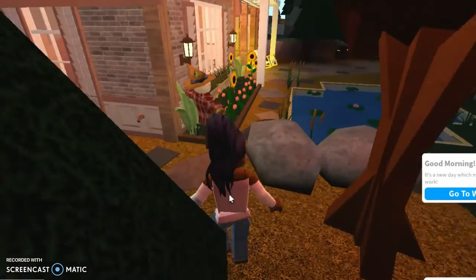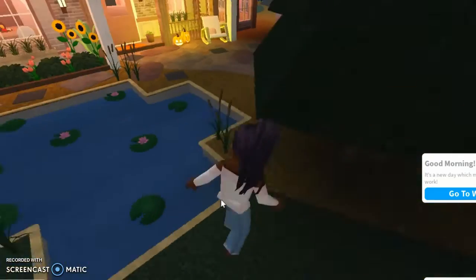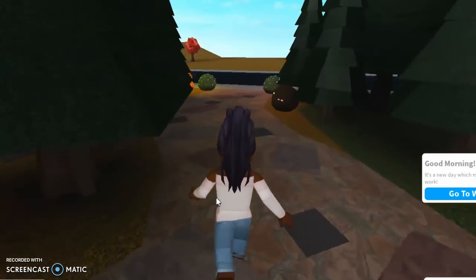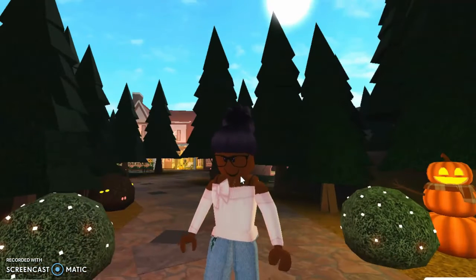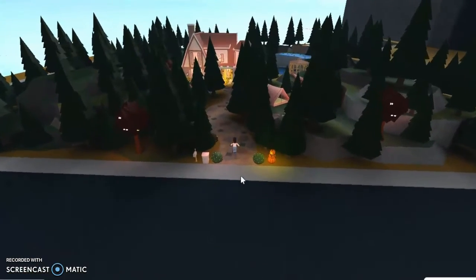It's all about the details — rocks, the sandy outline of the pond, things like that. This was my first saved Bloxburg build. I made another one that was also a small aesthetic blush house, which I designed myself, but I didn't have Robux at the time to save it. When I wanted to make a new build I had to delete the old one — but maybe I'll show you guys how I made that in the future.